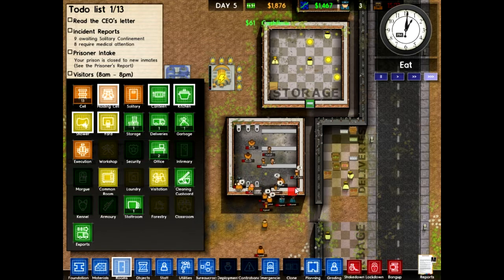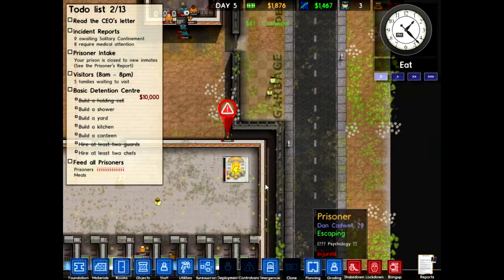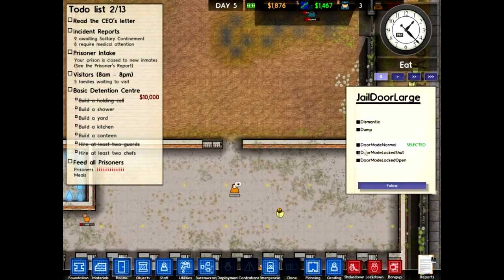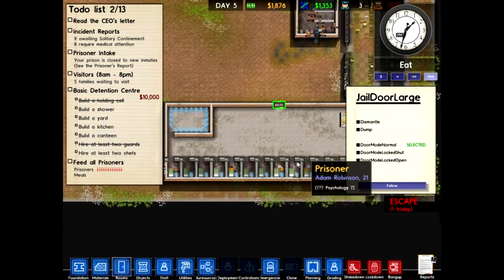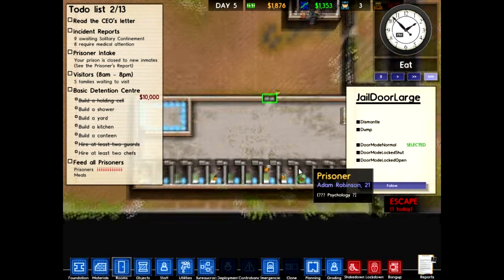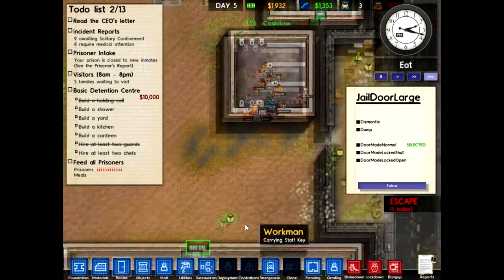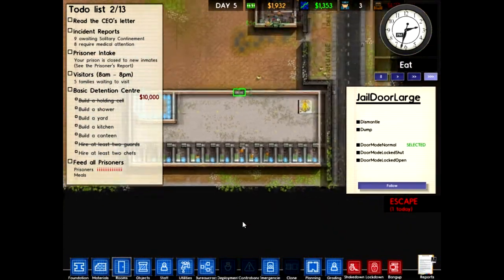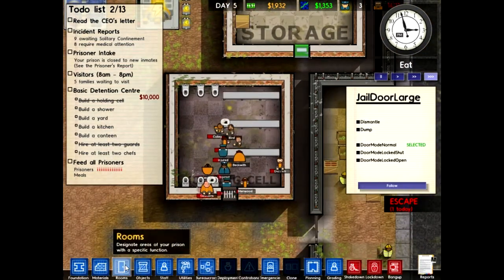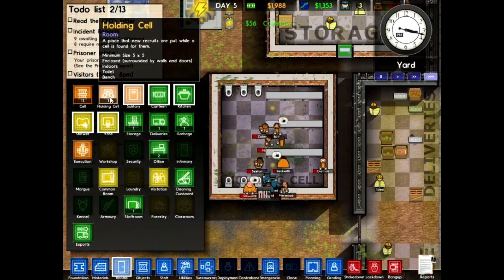I took him out of the holding cell and someone's escaping — and he got away. We've got one, two, three, four, five people in their cells. This holding cell thing is kind of buggy, so let's go ahead and just get rid of the holding cell for now. There we go.